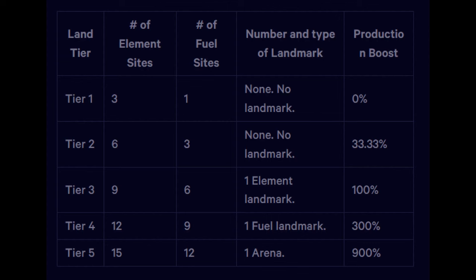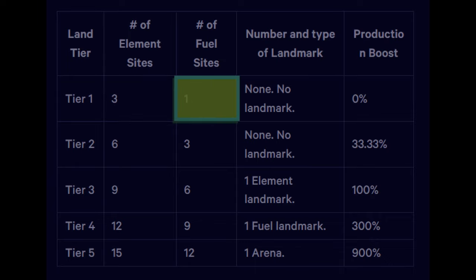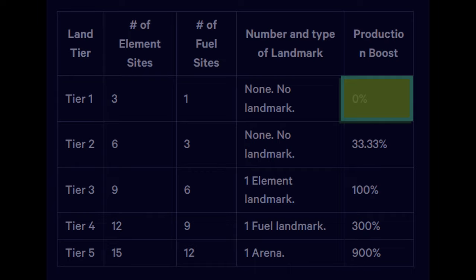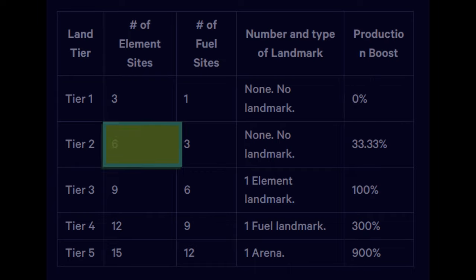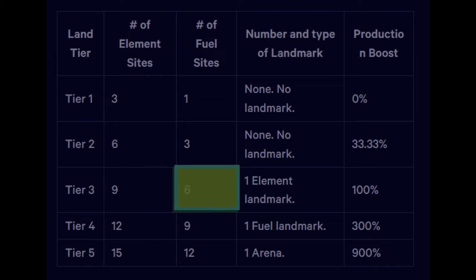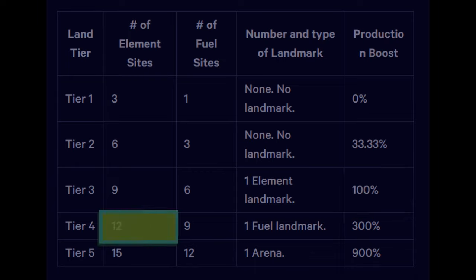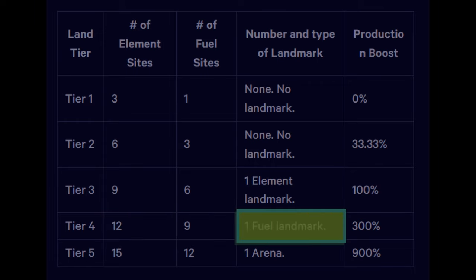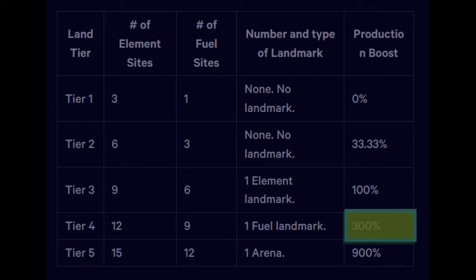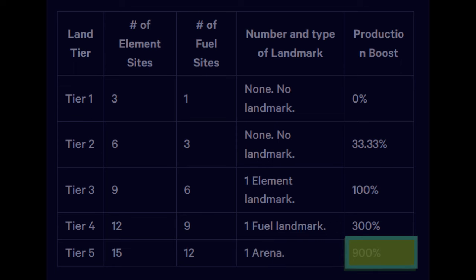There are tiers 1 through 5 lands. Tier 1 lands will have 3 element sites, 1 fuel site, 0 landmarks, and 0 production boosts. Tier 2 lands will have 6 element sites, 3 fuel sites, 0 landmarks, but 33.33% production boosts. Tier 3 lands will have 9 element sites, 6 fuel sites, 1 element landmark, and 100% production boosts. Tier 4 lands will have 12 element sites, 9 fuel sites, 1 fuel landmark, and 300% production boosts. Finally, tier 5 lands will include 15 element sites, 12 fuel sites, 1 arena, and 900% production boosts.